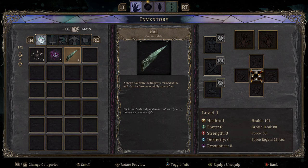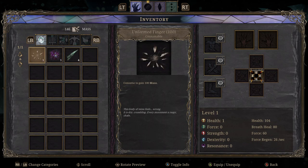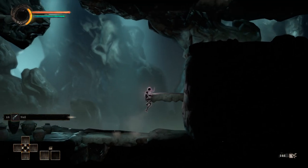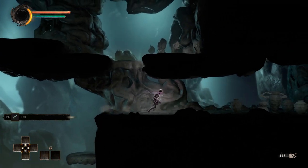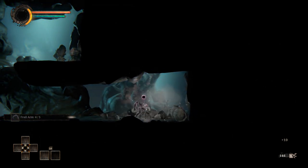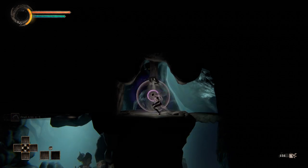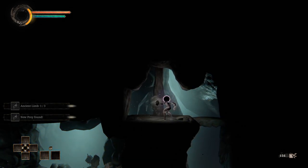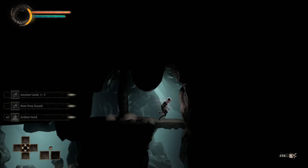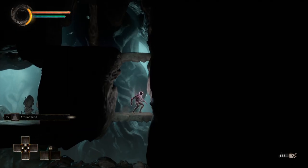He dropped an item — Sharp Nail with a fingertip formed at the end, can be thrown to mildly annoy foes. Levelum Dust looks like a homeward bone, interesting. I do like that these early enemies — ooh, there's a secret passage there. We got some Ardent Sand: when you use the next absorb, grants 100% more breath. Oh, that's interesting.